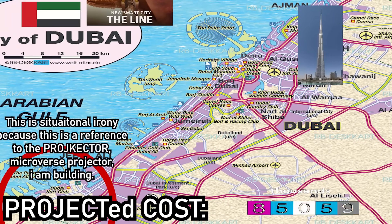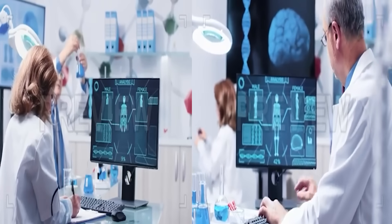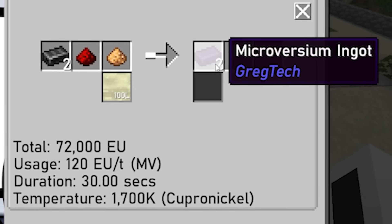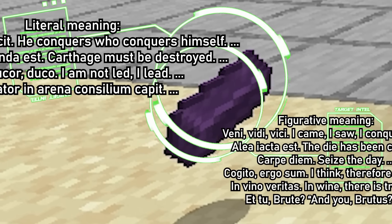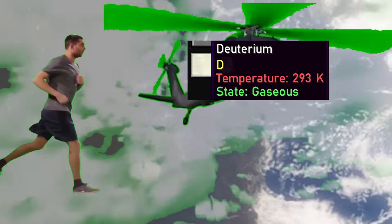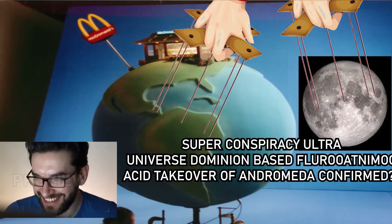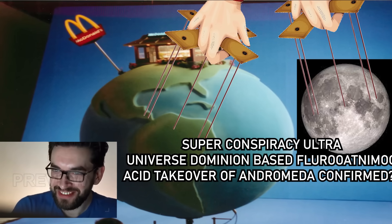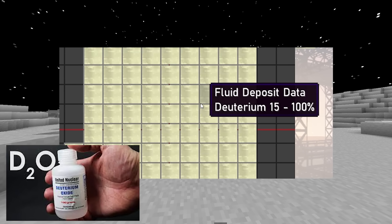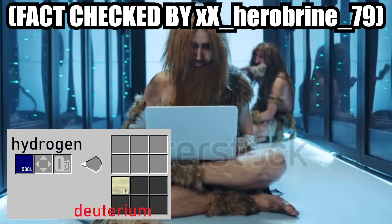Now that I could power more machines at once, it was time to return to discussing the construction of the Microverse Projector. After detailed research, I realized that deuterium is needed to smelt the microversion compound, which is the building block to create the precious microverse balls. This could only mean one thing: I would have to go to the moon. The moon is the only location that contains this yellow gas referred to as deuterium. Deuterium can also be obtained from hydrogen, but that is the boring method.